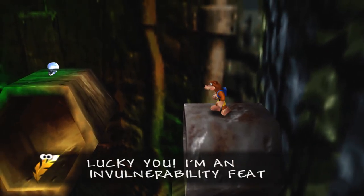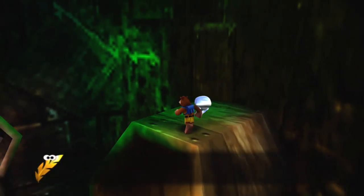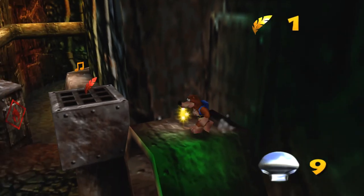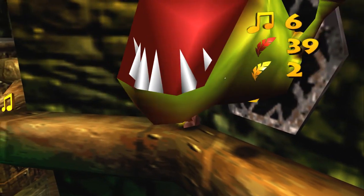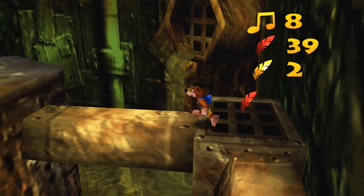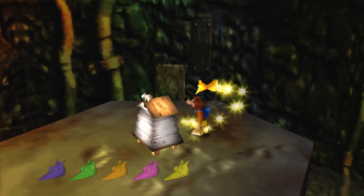We're going to be getting gold feathers in this episode. Invincibility is the new move we'll be learning — we've got to go find Bottles somewhere. Invincibility, also known as the move that broke them in Smash Brothers. That's what makes them fun is what you meant to say, right? Sure, yes.